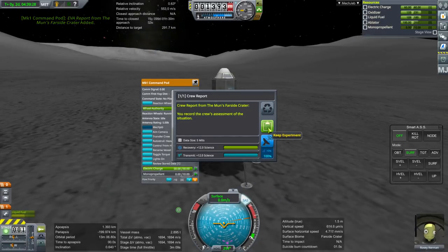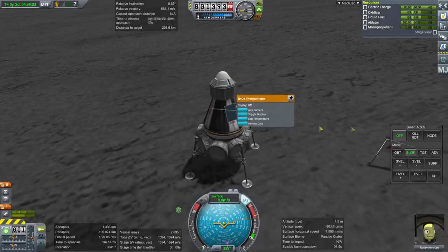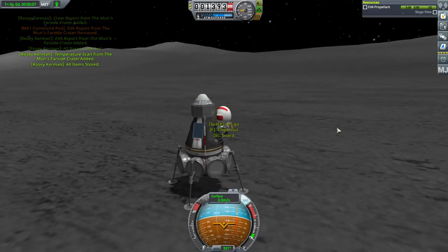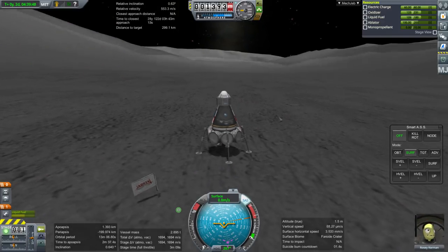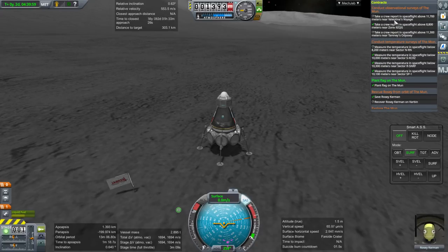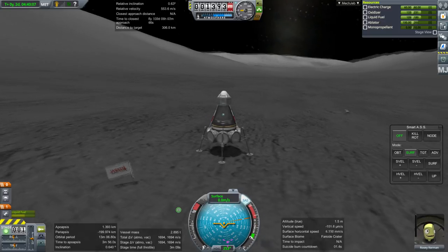Crew report — keep. Temperature scan — keep. Rosie needs to EVA, take data, then board. I think we've done all the things we want to do here. Planet flag on moon is fulfilled, walking on the surface — yes. Let's try and get those two other crew reports and that temperature scan, but we have to reserve enough fuel to make it back home — that's the most important thing now. If we can't get those other pieces of information we can do that on a different mission.